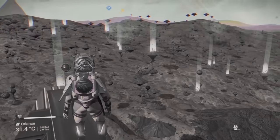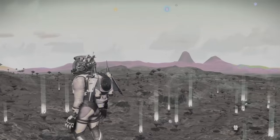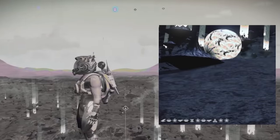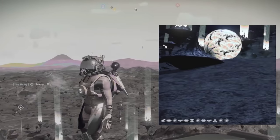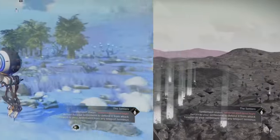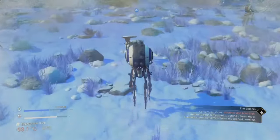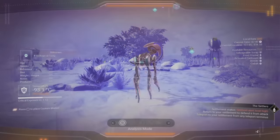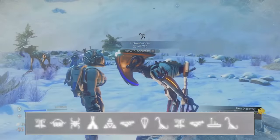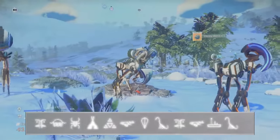If you want to go and see that grey planet of light with the funky little light-up ball fauna, again in Euclid, the coordinates are: Bird, Sunset, Galaxy, Fish, Sunset, Face, Galaxy, Sunset, Fish, Atlas, Galaxy, Galaxy. And if you want to see those robotic fauna, you also want to be in Euclid. The coordinates to see them are: Face, Sunset, Bug, Tent, Atlas, Fish, Balloon, Diplo, Face, Fish, Boat, Diplo.